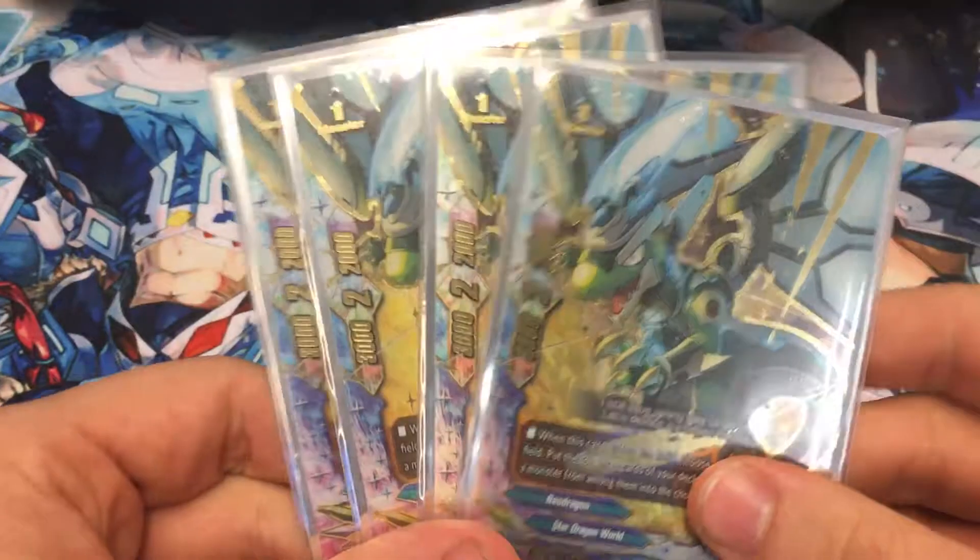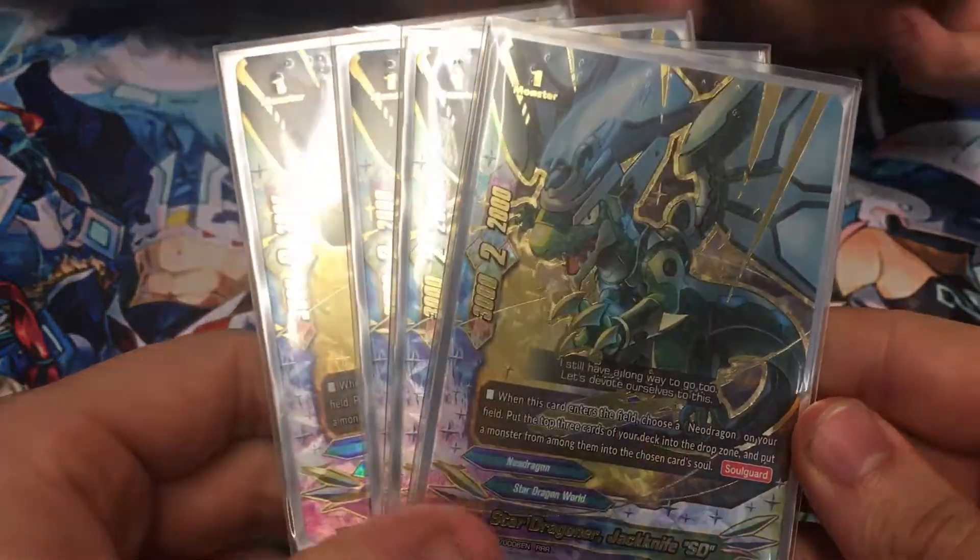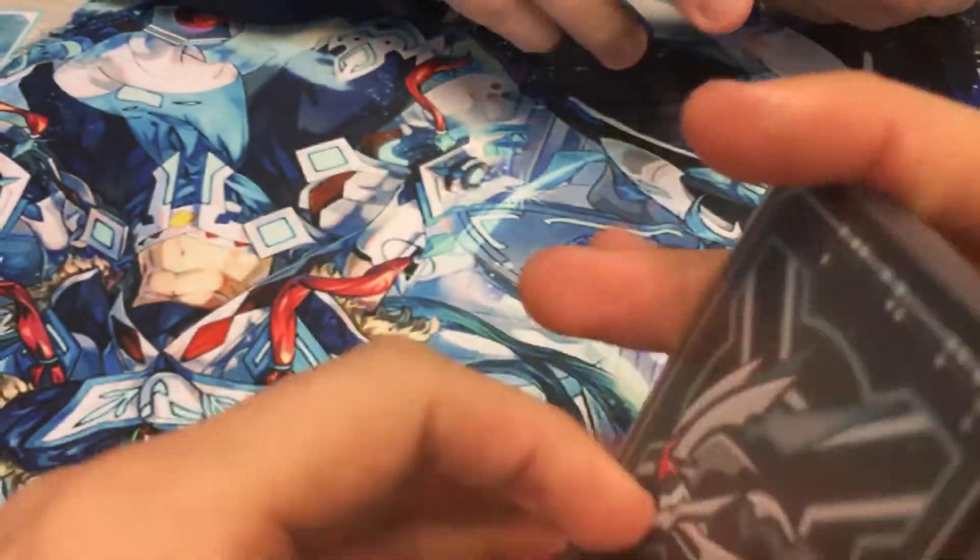Four of the buddy, which is your — when you call it into play, nil three, put one into the soul of a card in your field.